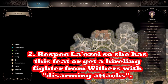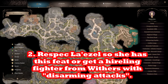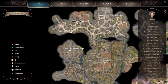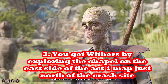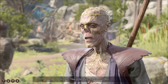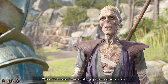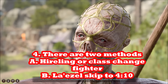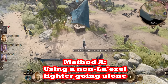There are two ways you can do this. You can do this with Lazell, or you can do this with a new fighter you get from Withers. You get Withers by going through the chapel, which is basically the first thing you see when you get out of the prologue. When you unlock Withers, he can create new companions and resurrect old ones. If you create a new one and you're level 3, that can be a level 3 fighter.